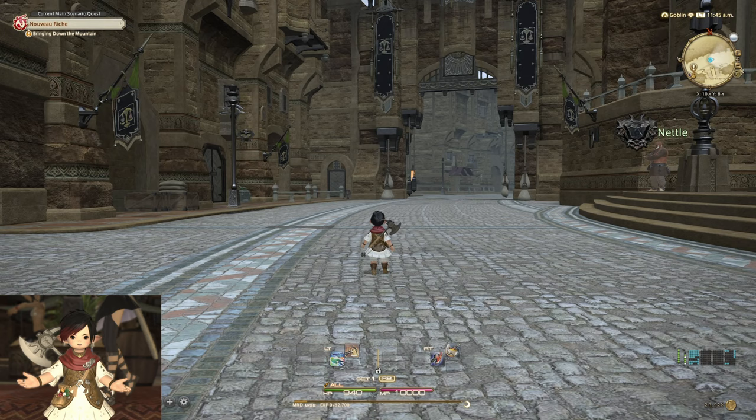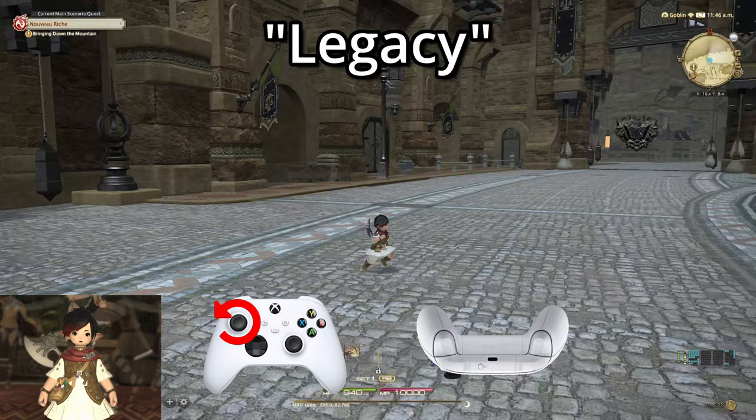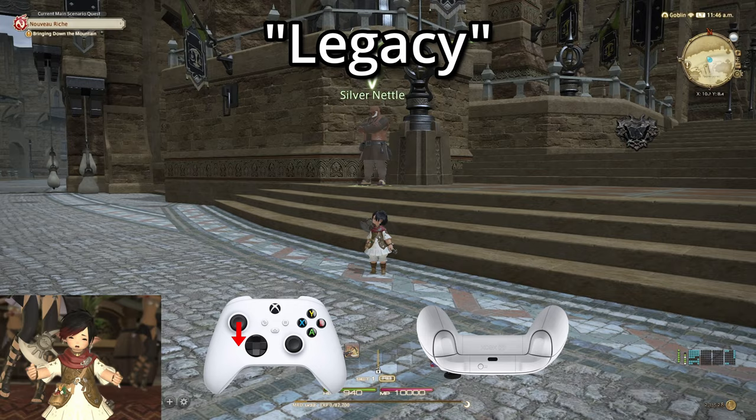Legacy Movement, on the other hand, decouples the camera and your character movements completely. The right stick is dedicated solely to the movement of the camera POV, while the left stick enables you to freely move your character in all directions. See the difference between left, right, and backward movements between the two options, and how much further you can travel with Legacy. Legacy also allows you to quickly face away from your opponents — a popular mechanic for some enemies — with a down tilt of the left stick.